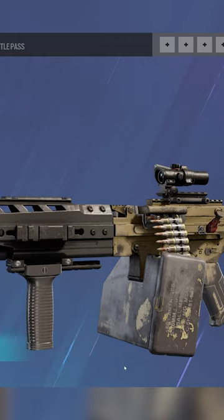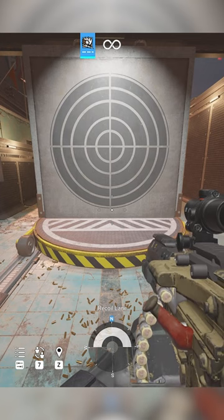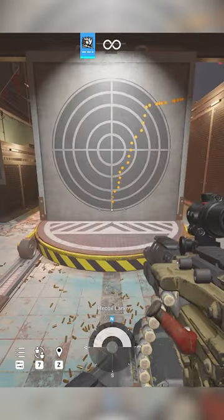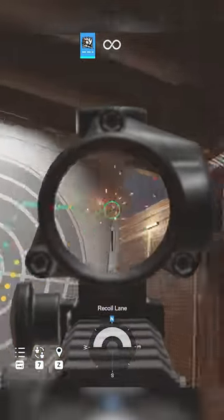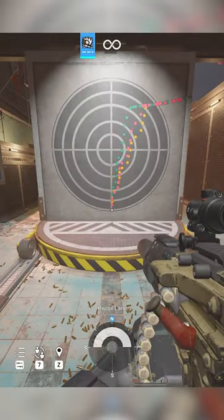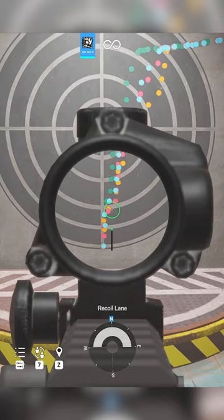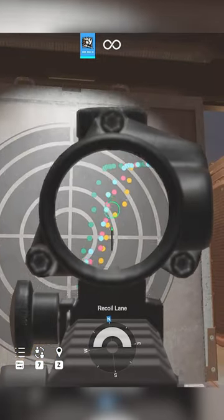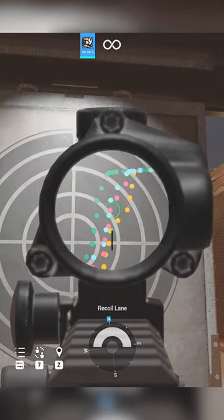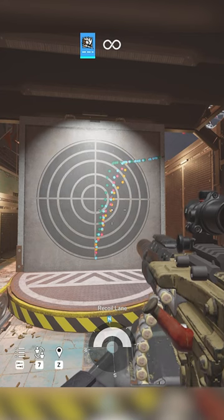What's up fellow Rainbow Six Siege players. Today we're going to take a look at the LMG-E for Zofia and Ram. At five meters with no control: the flash hider, the compensator, the muzzle brake, and the suppressor. The compensator stays closest to the middle, whereas the flash hider drifts furthest to the right but climbs the target the slowest. Everything else stays right in the middle.